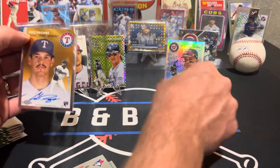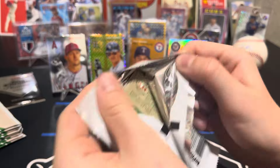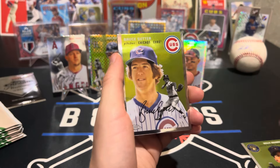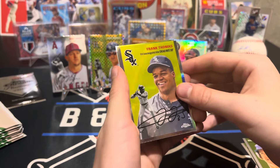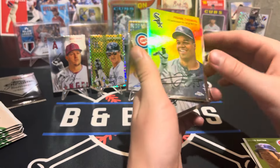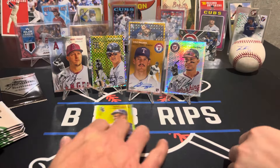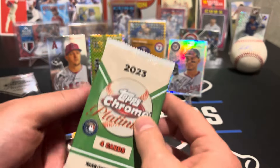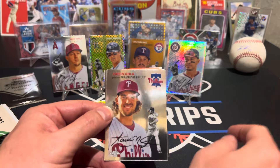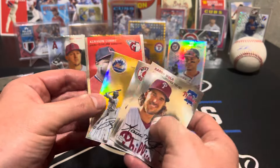Cole Ragans is not a big name, but we like autographs. We should get one autograph per box, but we also got the special pack, so this box is good. Bruce Sutter for the throwbacks - is that a refractor? It does seem a little shinier. Yep, it says refractor right there. That's a cool Morel - is that a rookie card? Yes, nice. We got our first refractor, an x-fractor, a rookie, and the numbered card. Wade Boggs, Jose Reyes, Xavion Curry.